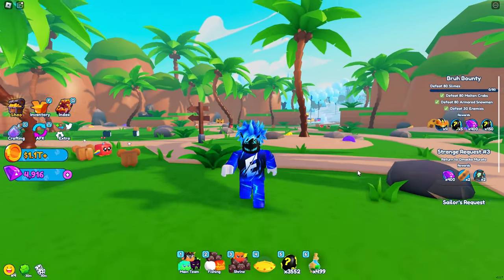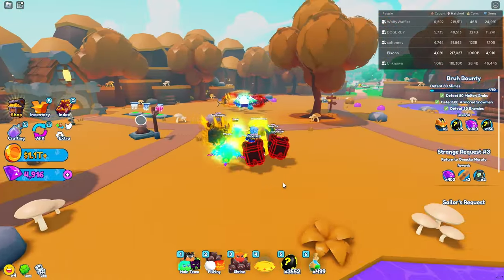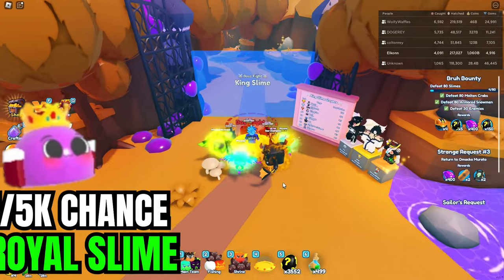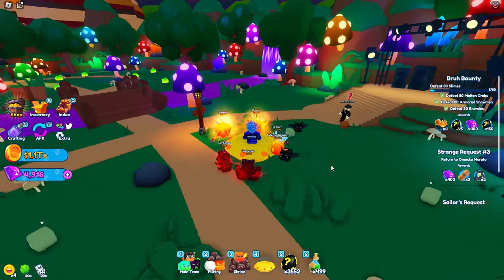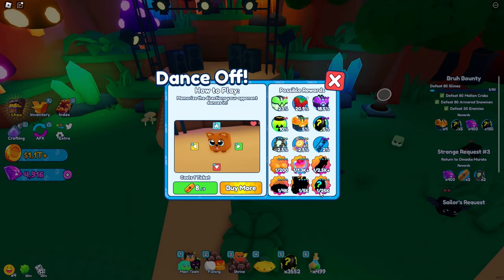The first category we're gonna get into is the easiest pets you can either hatch, catch from spawning, or get from boss drops. The easiest secret pet in the game is the King Slime. You get this pet from going up to the King Slime boss fight in Auburn Woods, and you can see in the possible rewards it is a 1 in 5k chance. The next secret pet is from Gloomy Grotto, and that is in the Dance Off minigame, and that is the Hyper Wave Kitty, which is also a 1 in 5k chance.